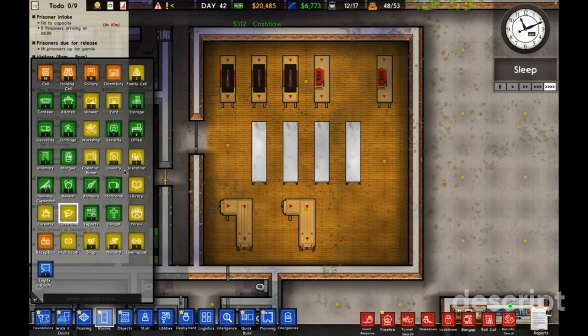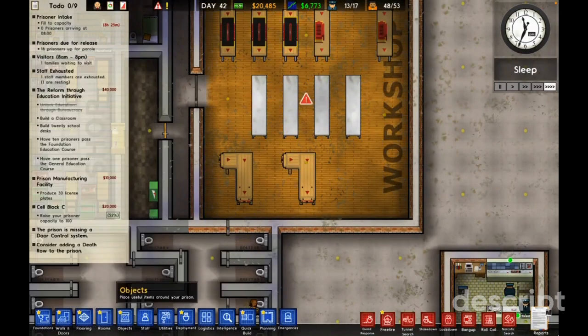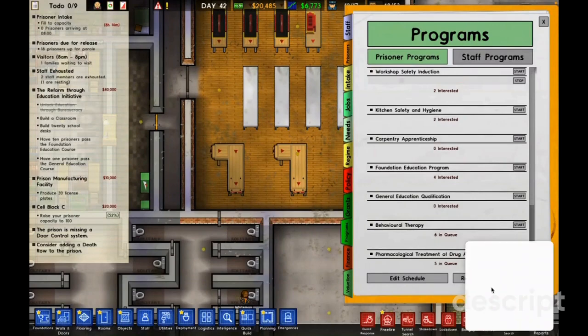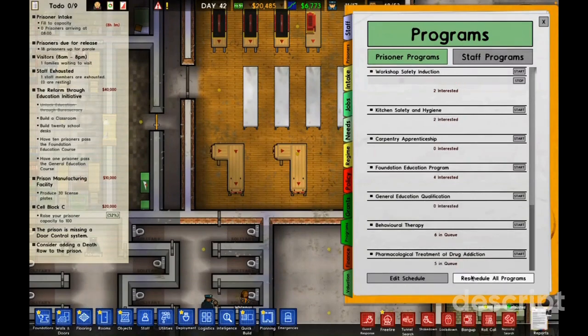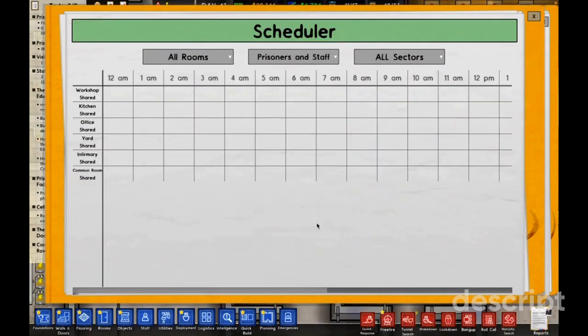I don't have a properly labeled workshop, so the game doesn't think I have one and I can't run the program. Let me reschedule and edit the schedule.